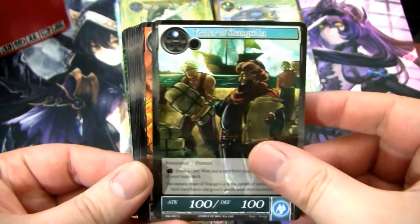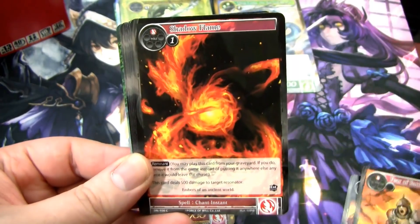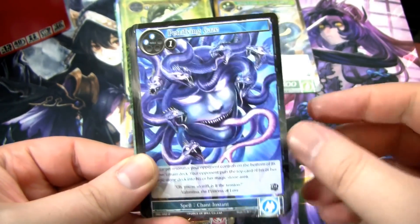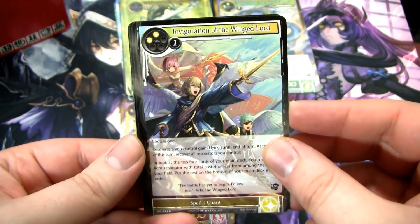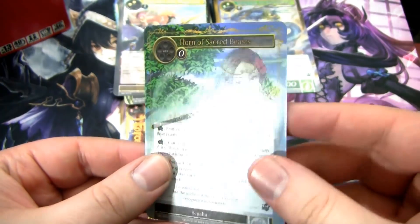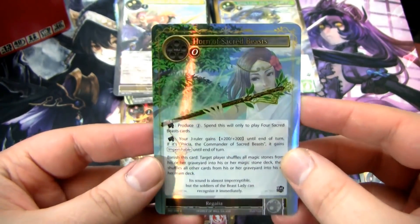Got this eyeball bat and some trader bros — just a coward dude running from the fire. We've got a Medusa eyeball, and this is Invigoration of the Winged Lord as our rare, followed by a Water Magic Stone and a foil Horn of the Sacred Beasts.